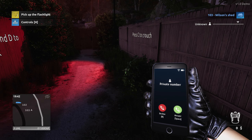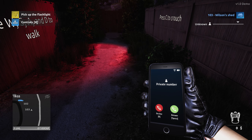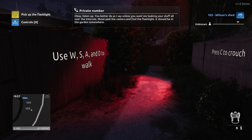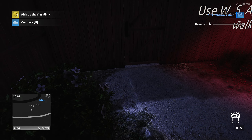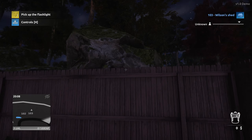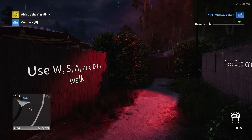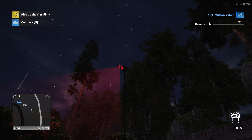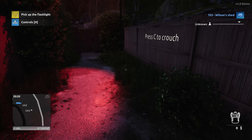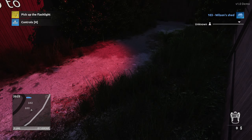Right off the bat, once we get in here, we're getting a call — kind of like the first game where Kovini calls you right away. So let's pick up this phone. The camera circle looks like they did the same thing as the original Thief Simulator, where you can see the vision cone circle around it. I really liked that system in the first game and I'm happy they kept it. Let's press C to crouch.